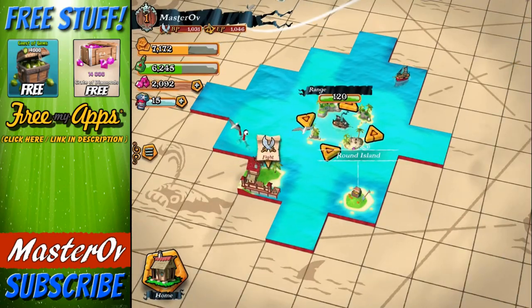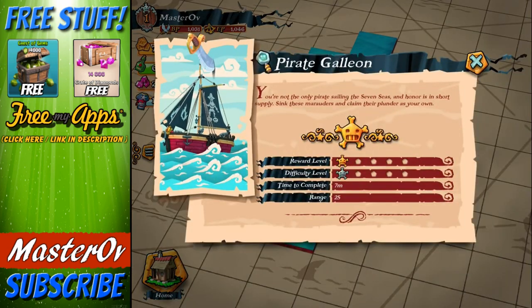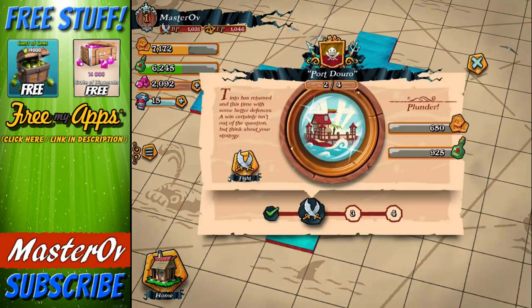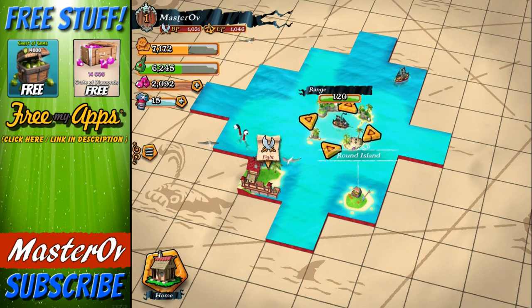Sometimes it will uncover just normal waters. Sometimes it will uncover stuff like a giant enemy crab, which you can go and tackle. And then it also unlocks things like the pirate galleon enemy ship, which you can go and battle. But it also unlocks round islands which give you loot. You've also got another area here which you can go and fight, but I've taken most of this plunder, so there's no point in us fighting that.